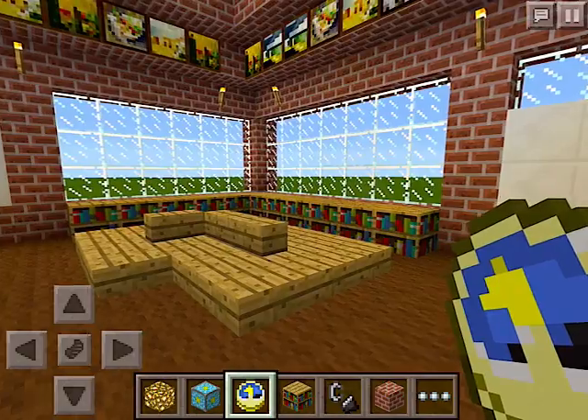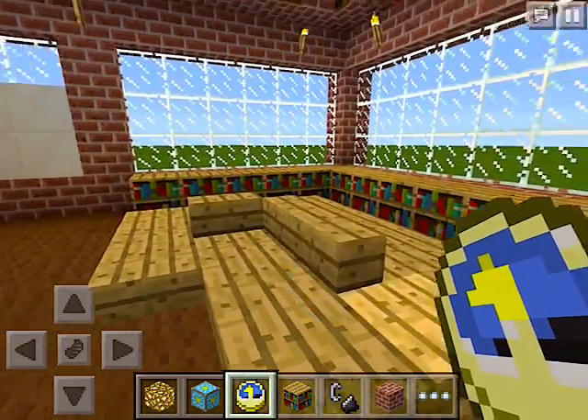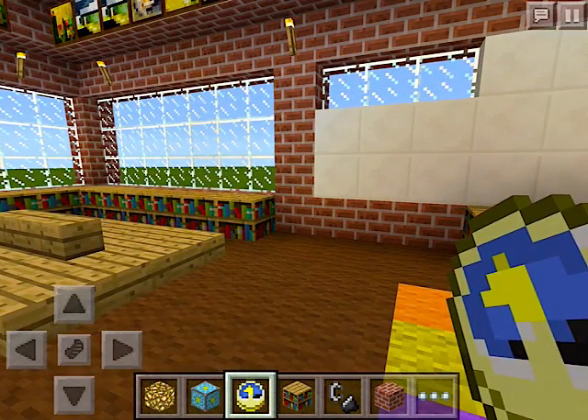Over here is a little bit of a library, and in the library you can see hopefully a cozy, relaxing couch where students are going to be able to sit back and dive into a book.